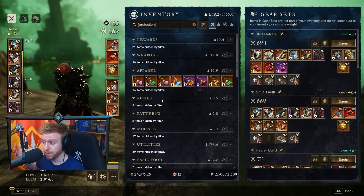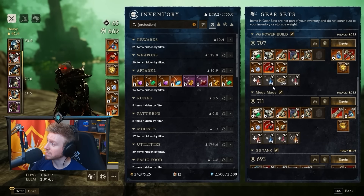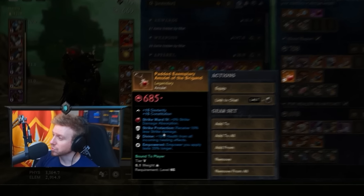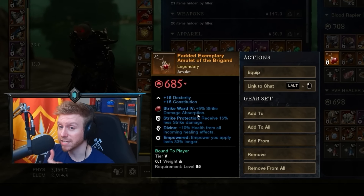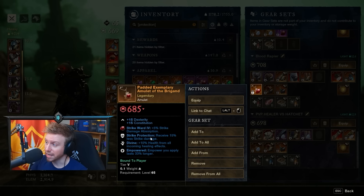For example, the first boss Echidna does a lot of strike damage. Having an amulet with strike damage absorption along with the corresponding gem — a cut pristine jasper — gives 20% strike damage absorption. By combining these two things, you're taking 20% less strike damage, which is almost all the damage that the first boss does. If everybody on your team has these, it just makes the fight a lot smoother and people are less likely to die.